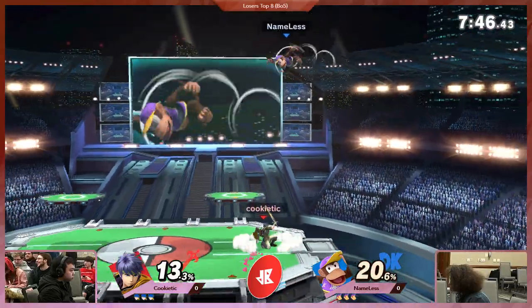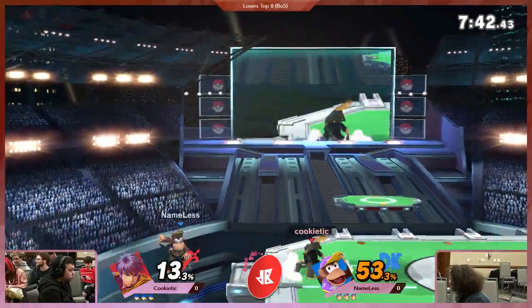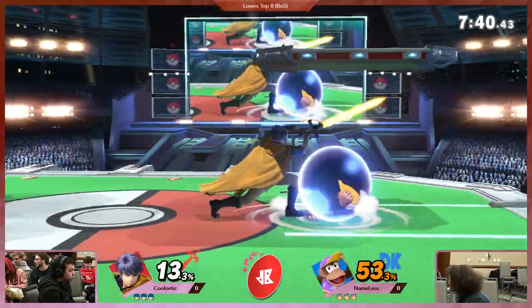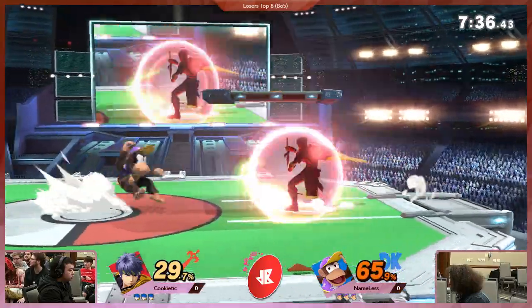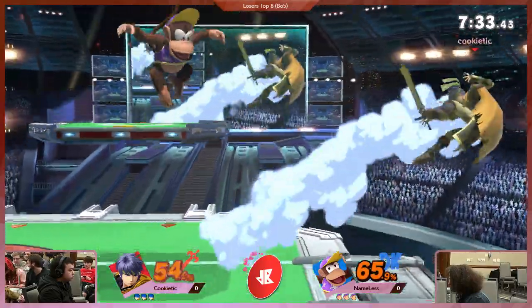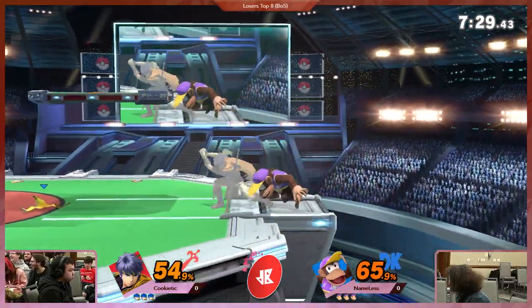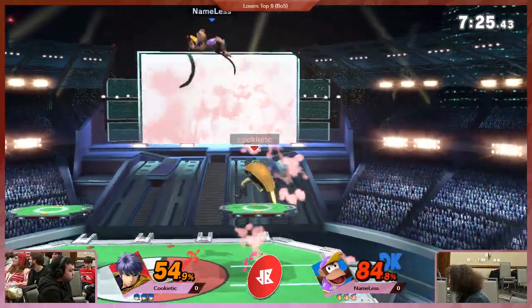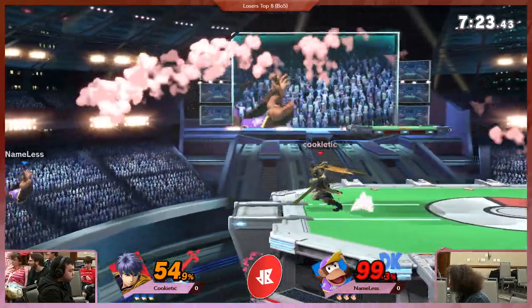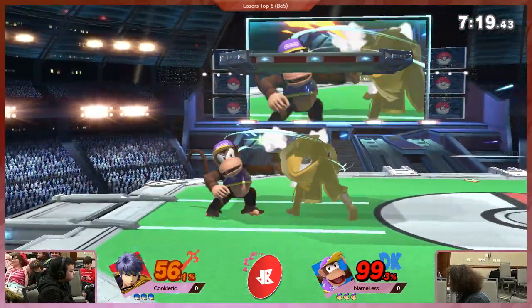Cookie Pick vs. Nameless, another one we've seen a lot. Even when Nameless was playing Mega Man pre-patch, he would go Diddy for this matchup — the same reason this matchup was hell for Ike in Smash 4. He still doesn't have great tools to get around Banana, and he still gets out-framed pretty heavily. That's also the kind of thing we never saw from Obsidian's Ike. Cookie Tick's Ike is a little bit more dynamic.